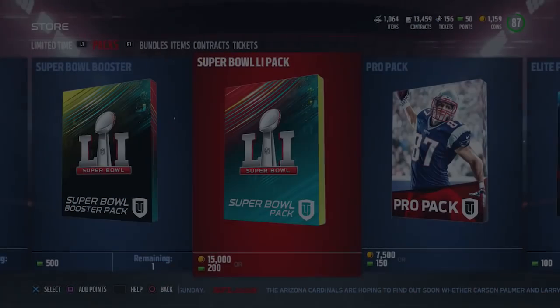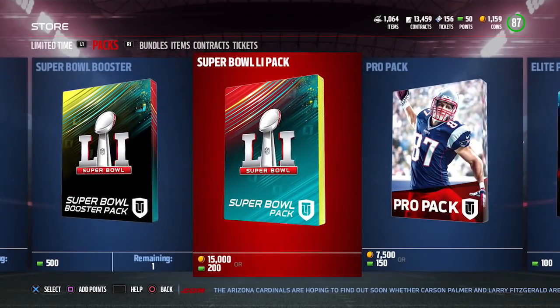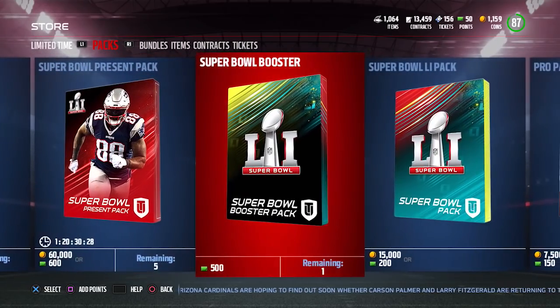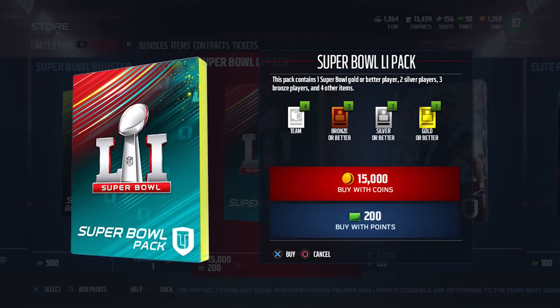I love the card art on these, by the way — particularly the Super Bowl ones, but they did a great job on both the Present and Past as well. The Super Bowl 51 pack looks beautiful. It's hard to make a rainbow-colored design look good, but they really nailed it. That pack contains one Super Bowl gold or better player, two silver players, three bronze players, and four other team items.